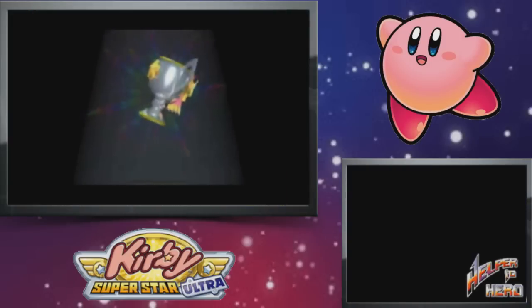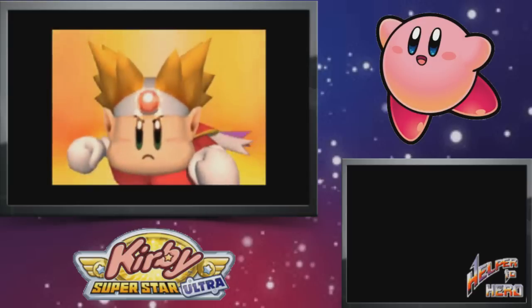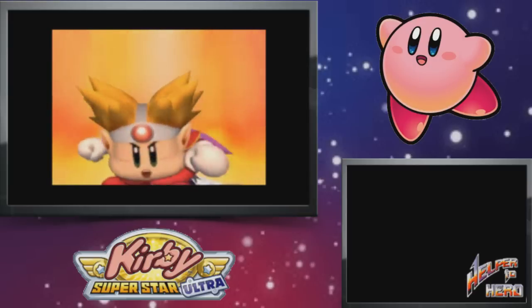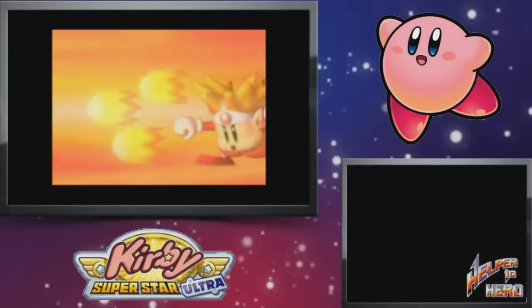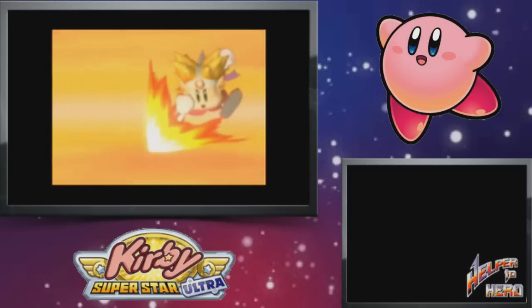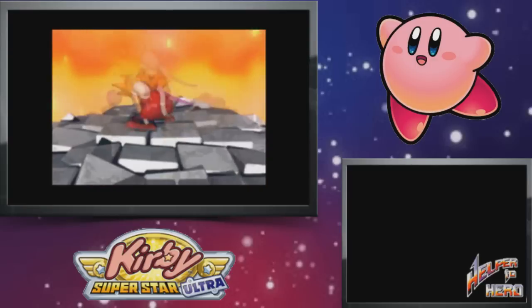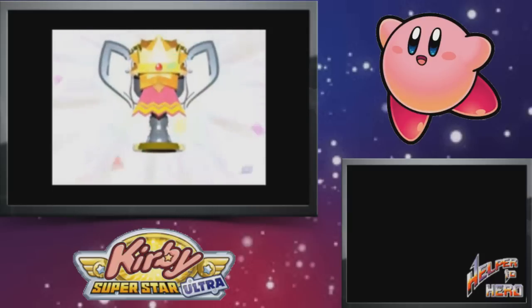Helper to Hero is basically like another arena, although instead of Kirby, you actually use the helpers of the game. You have 20 helpers to choose from and you can basically test yourself to beat this mode with every single helper if you want. You don't have to — you only have to beat it once with one of the helpers — but it's a challenge you can do if you want.